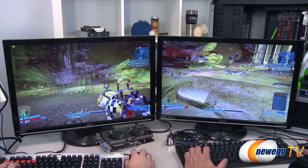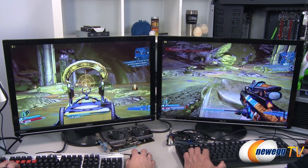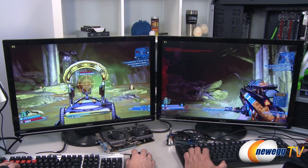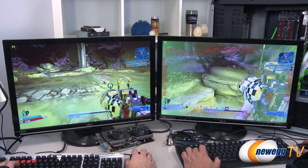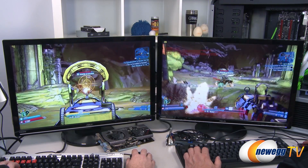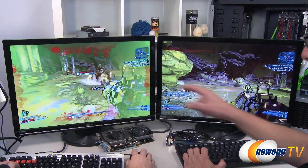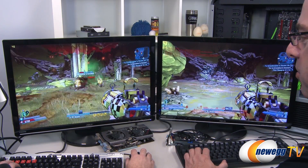Let's kill another one and compare in the distance. Watch my guy die — definitely some effects there. But on the GTX 660 side, there's a lot more going on — all the debris, the sparks, and what look like plasma effects. A lot more going on on that side.